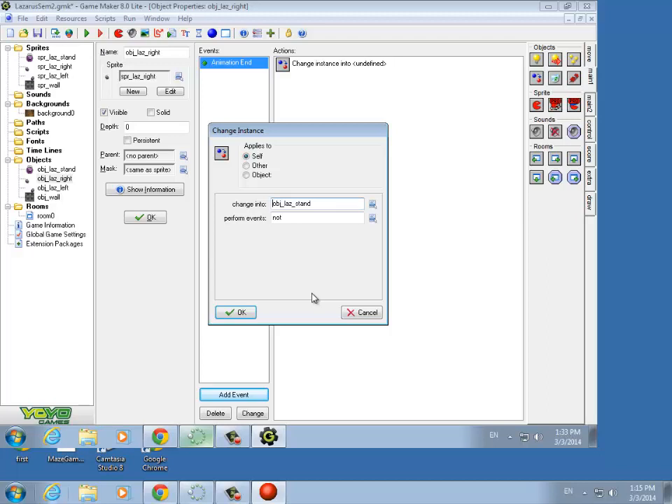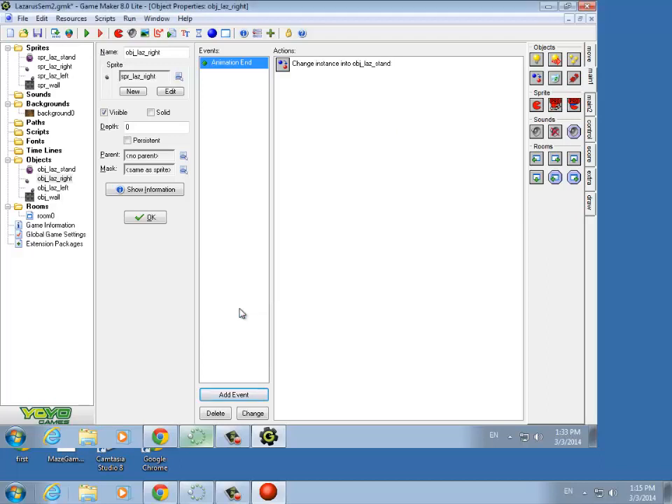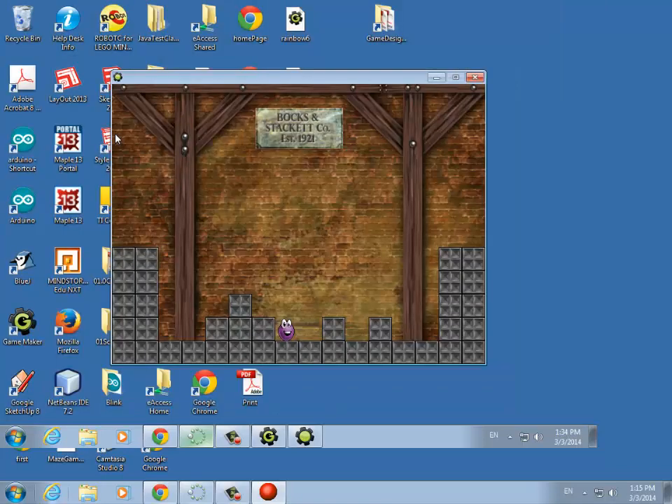Any time you do a game with multiple directions, you have a choice: do you create an object for each direction, or do you have one object with multiple sprites? It's probably better to have different objects here because they're so different. We change it back. Here's Lazarus — if I hit the right key, it animates, but it doesn't end up where I want it to be. The animation happens but I end up right back where I started. The reason for that is we forgot to reposition Lazarus — that's just an animation; he's not actually really moving. We have to physically move him to the new spot.